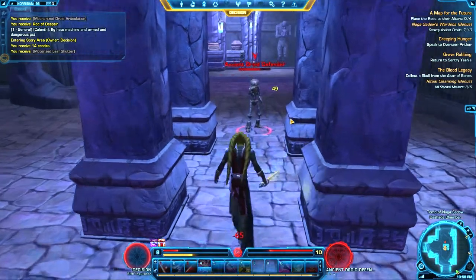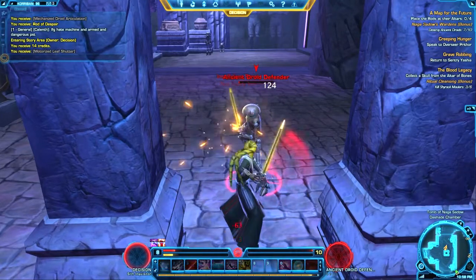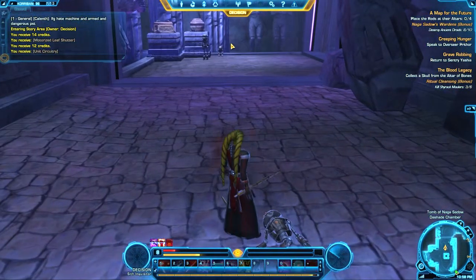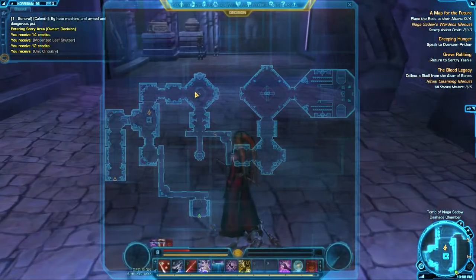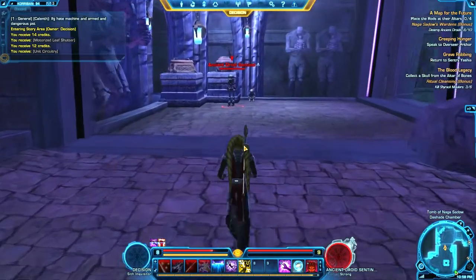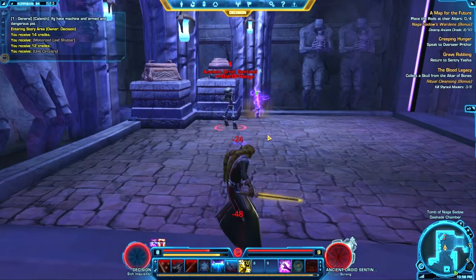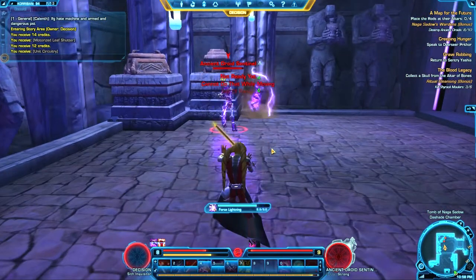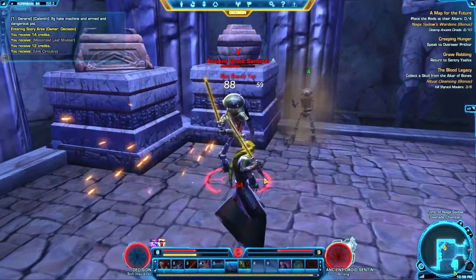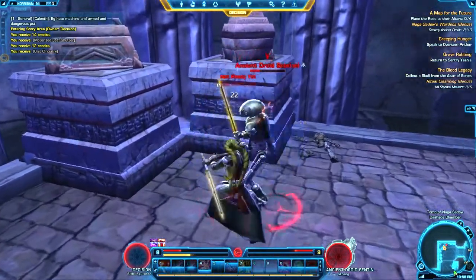Then there's the two advanced classes. I'm actually not that far yet, but there's the Sorcerer and the Assassin, I believe. The Sorcerer is pretty much long range — Force Lightning and that type of stuff — and then the Assassin's close range. I actually really like the long range skills that the Sith Inquisitor has. Force Lightning's awesome to use; it was awesome in KOTOR 1, and it's even more awesome in this game. And there's Force Lightning right there — it's pretty sick. I'm definitely going to be choosing the Sorcerer advanced class because I like being ranged on this character way more.